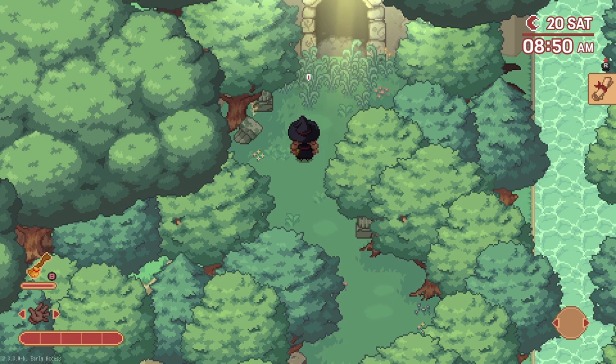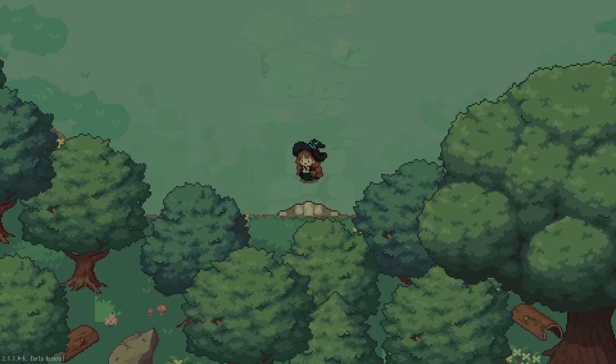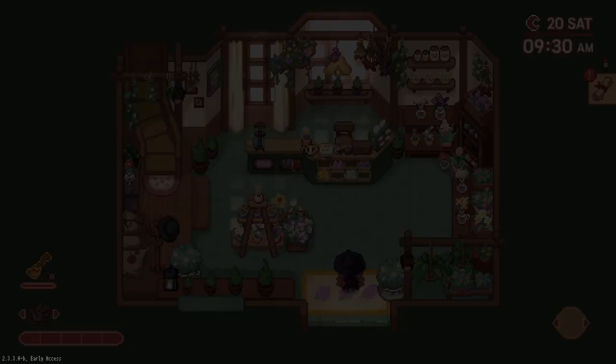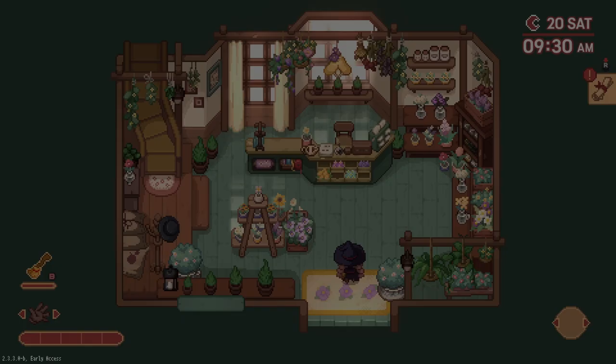There is another added quest, and you can also enter the temple that's in the village that was previously closed off, but I won't show that here in case you want to explore and move forward with the quest on your own. You can also now enter the home of Kyla and Roy, and they are making changes to the schedules of the NPCs.